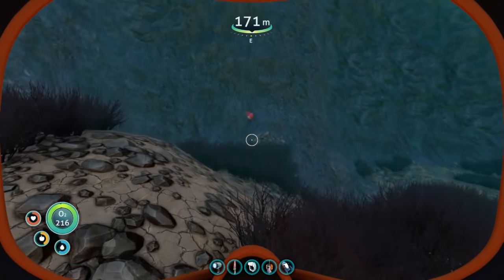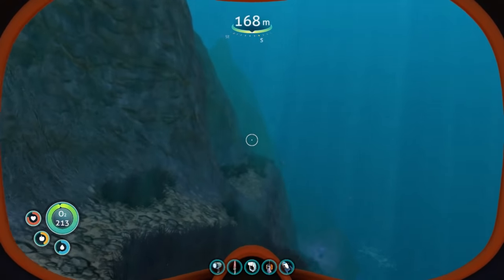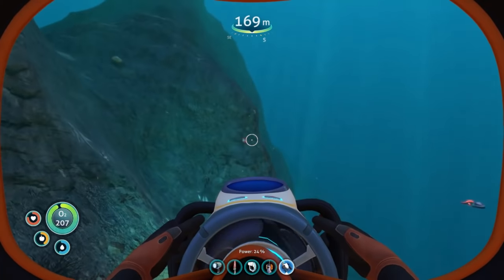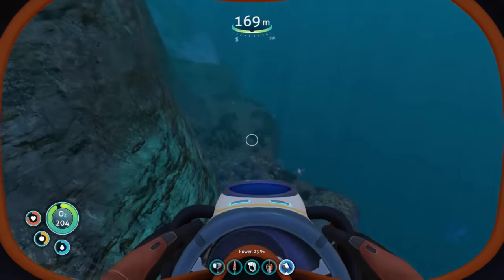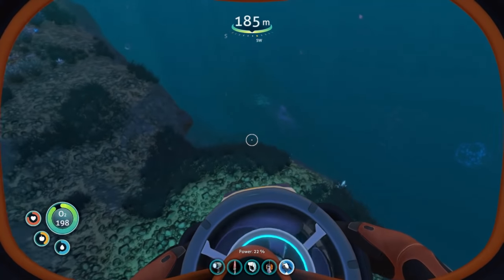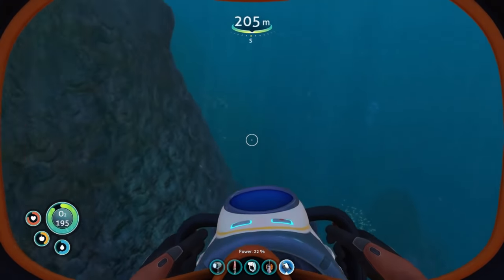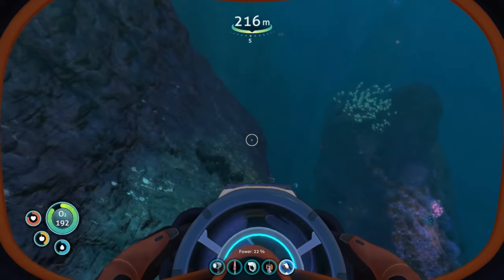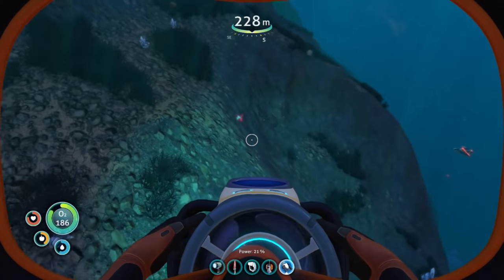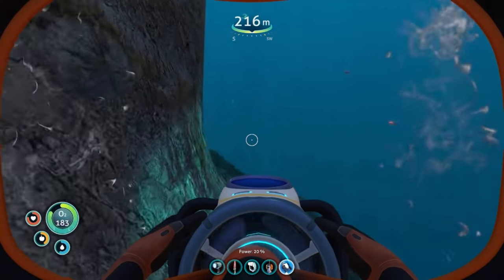Sometimes it takes a minute to spawn in. Here is a ruby right here. You can also find gel sacks here. Let's just kind of go along the wall here — here's another ruby right here. Continue to follow it along, even go down lower. But as you can see, the warper's right there, so be careful. Here's another ruby right here. I advise when you come here to go ahead and grab as many rubies as you can.